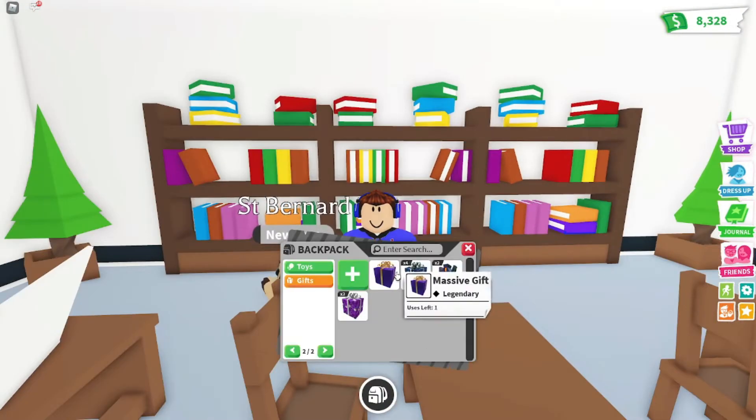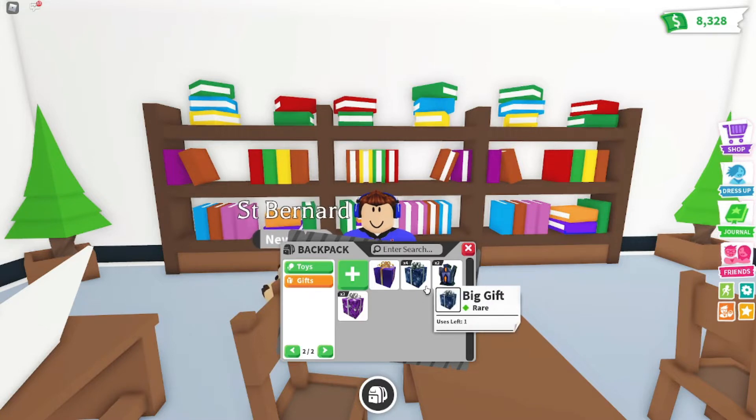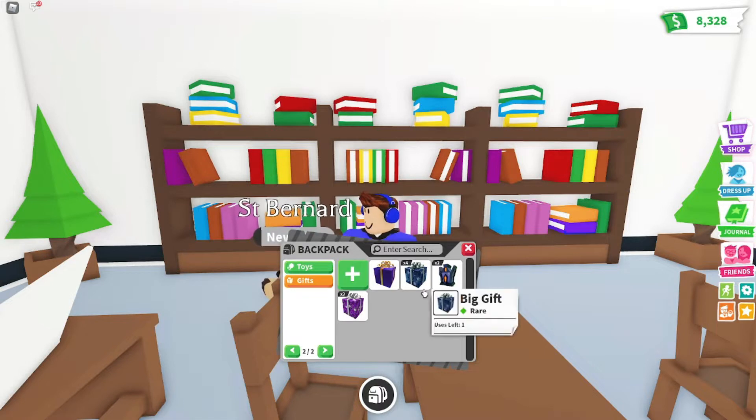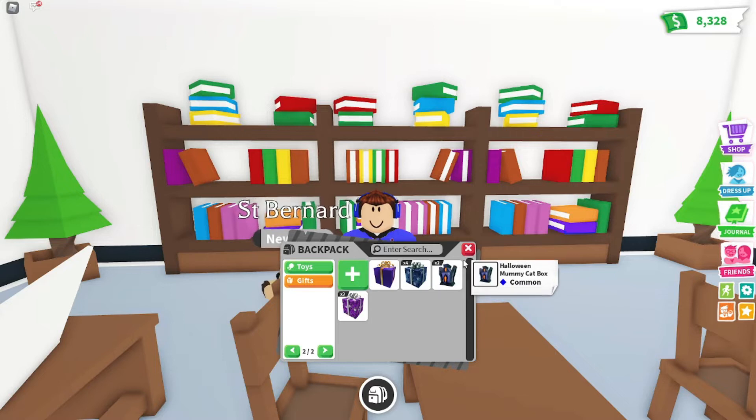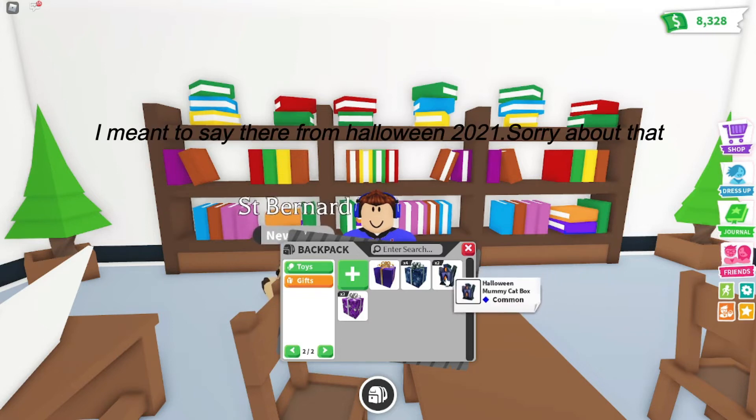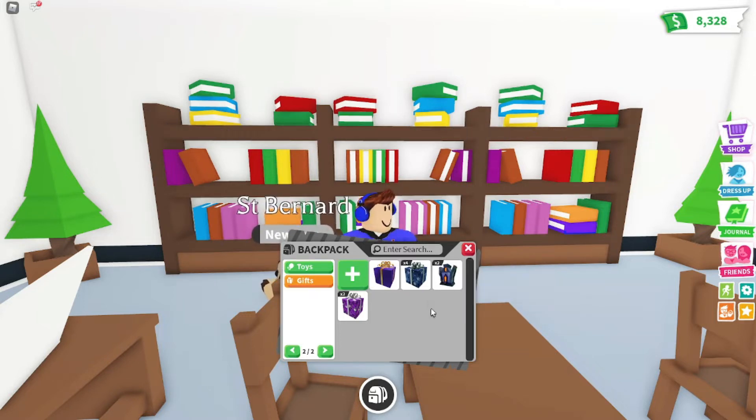We're first going to start off with the gifts, and I know it doesn't look like much — which it isn't. Usually when I buy gifts, I go ahead and open them. I don't really hold them in my inventory, so I'm not the biggest gift collector. I got two black mummy cat boxes, which will probably gain more value. They're from the Halloween update from 2020, so you can't purchase them anymore — they're out of game. We still have some normal gifts, which are still in game.